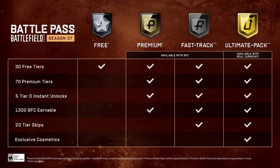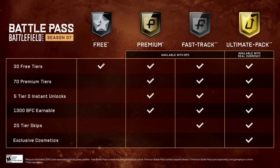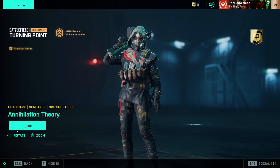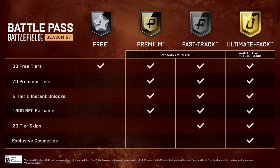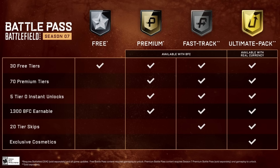The Battle Pass is available in four versions. A Free Pass accessible to everyone that unlocks 30 tiers. A Premium Pass for 1000 Battlefield Coins that unlocks all 100 tiers, gives a Tier 0 cosmetic pack, a 20% permanent XP boost, and persistent portal servers. The Fast Track Pack costs 2200 Battlefield Coins, includes all Premium Pass advantages plus 20 tier skips. The Ultimate Pack cannot be purchased with Battlefield Coins, only with real money, and costs $20.